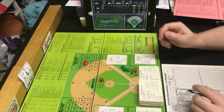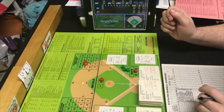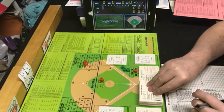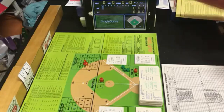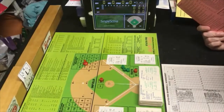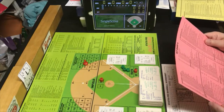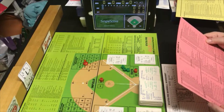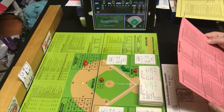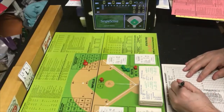The next batter is Dwayne Murphy. The PB is a 5, which falls within Guidry's card, so Guidry is in control. We got a random 73, which is an out. Murphy is an LN, so we look at the out sequence for LN — that's an F6. Looking at the bases empty out chart, F6 is a pop out to the shortstop. Two away — Murphy out to six.